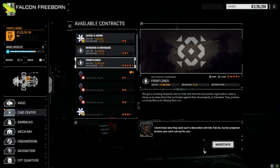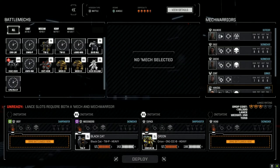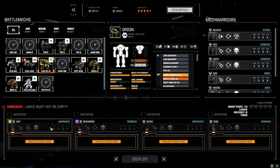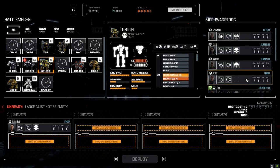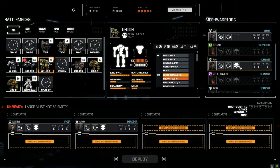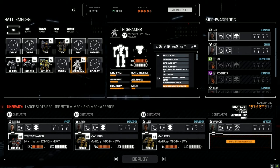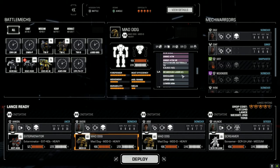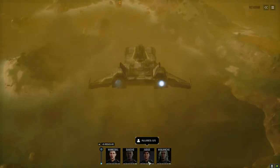We're going to do Front Lines and throw our second unit in — it's an elite unit from the local pirate organization. Full salvage, so it's going to be a tough fight. Our lance: Hannibal the Cannibal, Kocho Judge, Avalanche, and we're going to run our standard lance with the Screamer. The Screamer has two ATMs — let's do this. Four and a half versus four and a half.